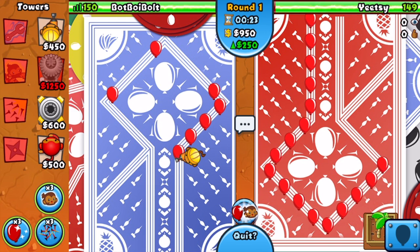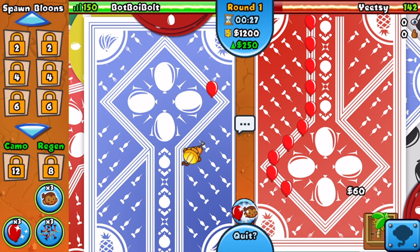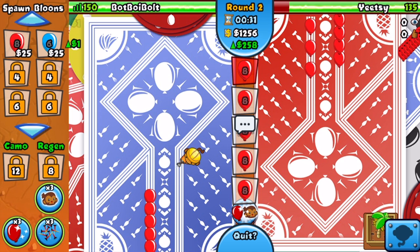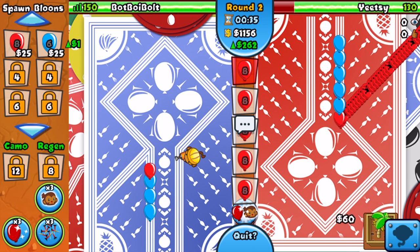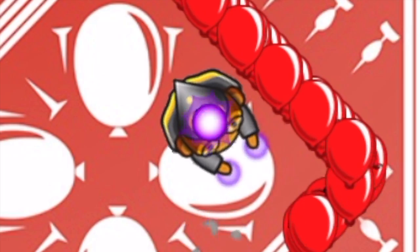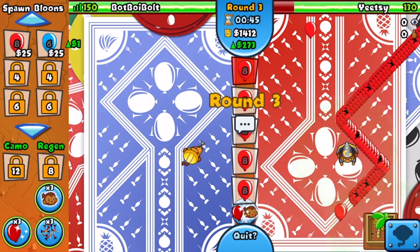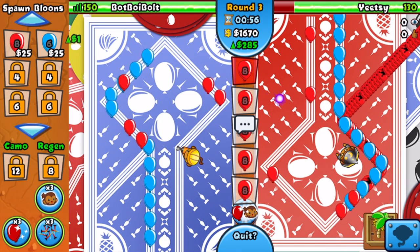Our first pop power tower is going to be the Engineer, and it looks like Yeetzee is gonna be farming. Right at the start of round two, we're gonna be sending constant reds and he's gonna have to upgrade a tower to defend. He ends up attacking, then attacking again, and he finally goes with the Wizard. At the time of this recording, this is the highest-rated guy tower boosted.